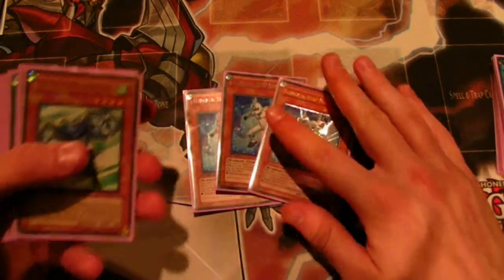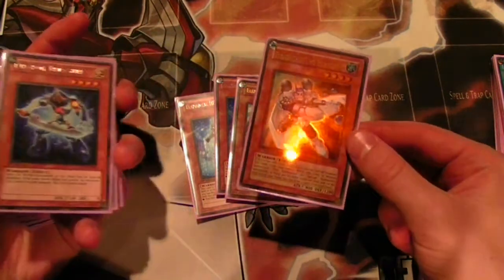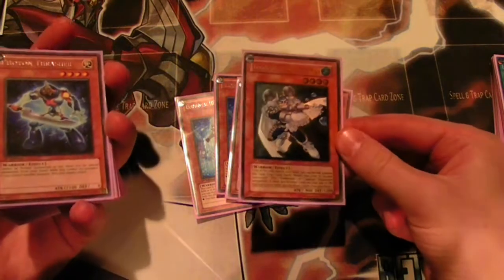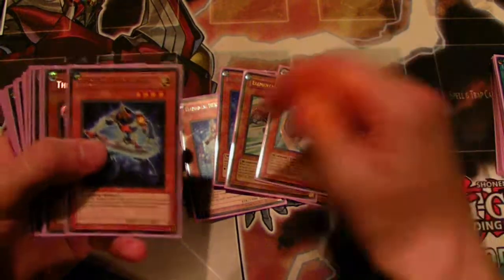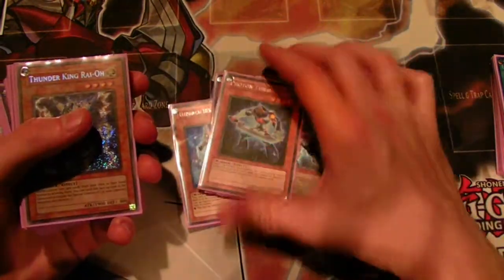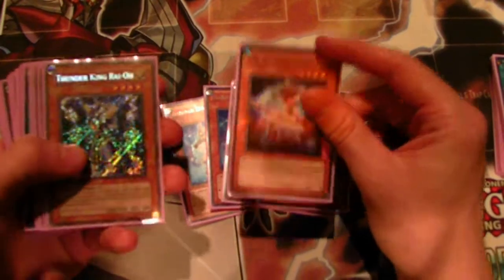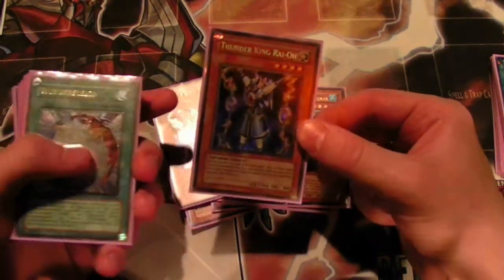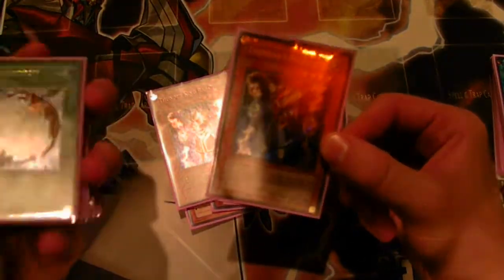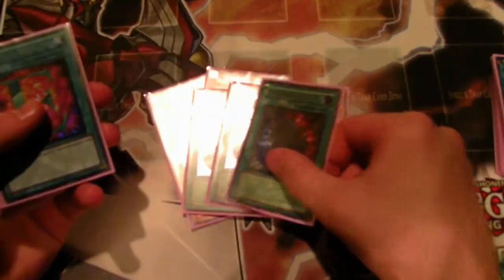First up: three Alias, one Stratos, one Bubble Man — I really wanted to run two Bubble Man and there were a couple times I wished I had, but I didn't have space. One Photon Thrasher, which is kind of the MVP of this deck recently, along with Paladynamo and two Thunder King Rai-Oh for stun. I realize a lot of decks aren't using this, but it still hurts E-Dragons, Prophecy, Mermails, and just a lot of decks, so I think it's still pretty good.